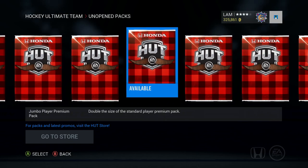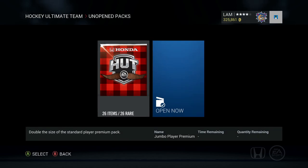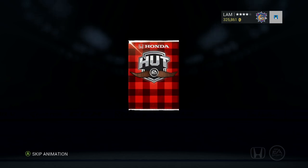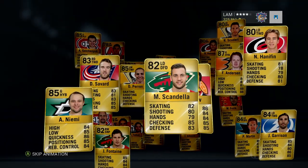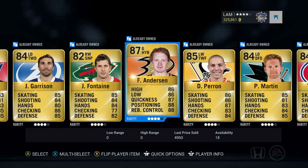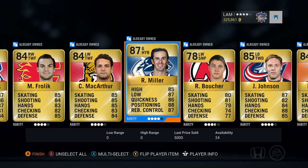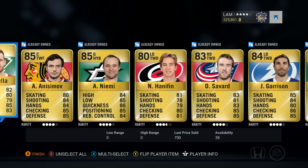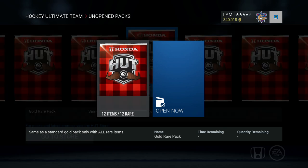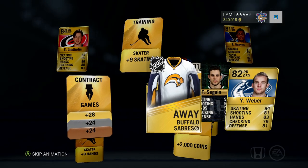We've got some mega packs here and we haven't opened a jumbo player premium pack yet — these are 125k each. Here we go, I can feel two Movember cards coming. But wow, we actually got nothing good. Anderson — 5,000 coins. Galchenyuk, another goalie Ryan Miller also worth 5,000 coins. That is a bad 125k pack. We opened two gold packs worth 50k total and pulled a Team of the Week, but the 125k pack pulls absolutely nothing.